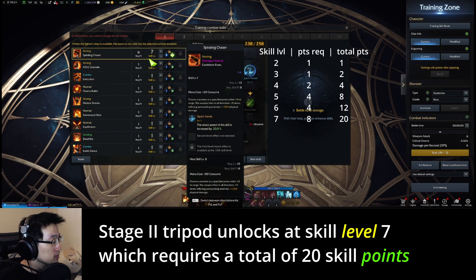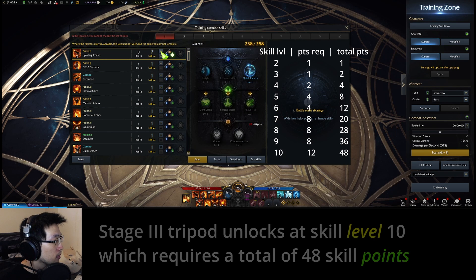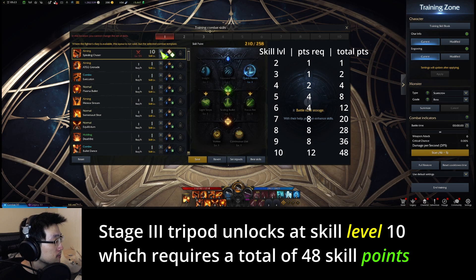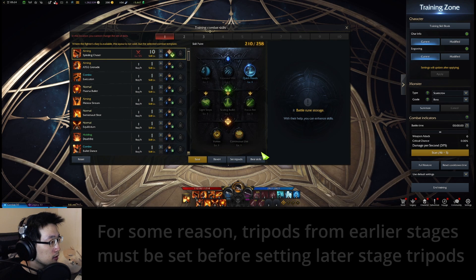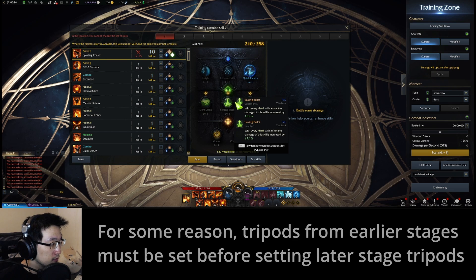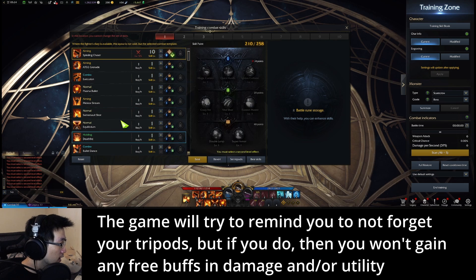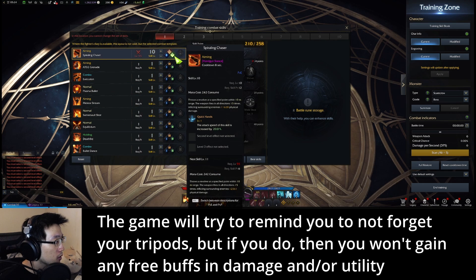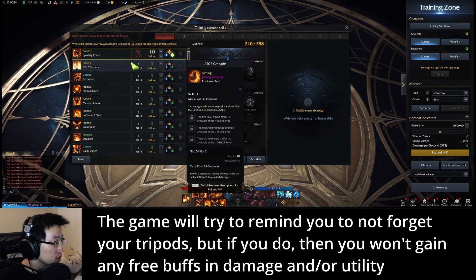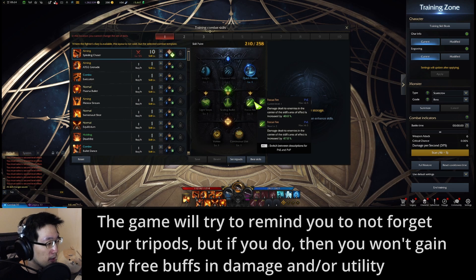Once you hit skill level seven, stage two tripod is unlocked. Once you hit skill level ten, stage three tripod unlocks. Notice that you cannot set a tripod for stage three unless you set the tripod for stage two. Also notice that if you forget to set a tripod and move on, the UI will glow to remind you, because you can still have level ten without a tripod set.